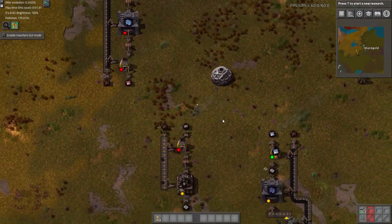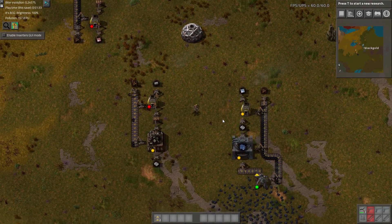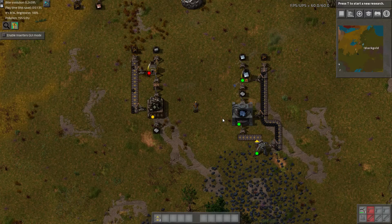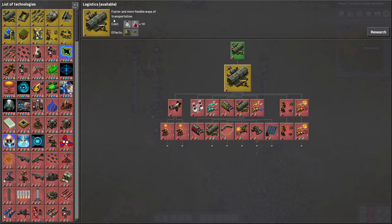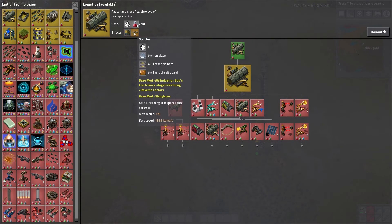Is there any other automation I can do with this deck? I don't think so. So it's time to work up. What's next? We can do logistics to get the underground belt and the splitter. But here's a good example of checking — if you look at the splitter, it requires basic circuits, which we cannot make at this point. So we'd be quickly disappointed if we researched that because we wanted to use a splitter for something.